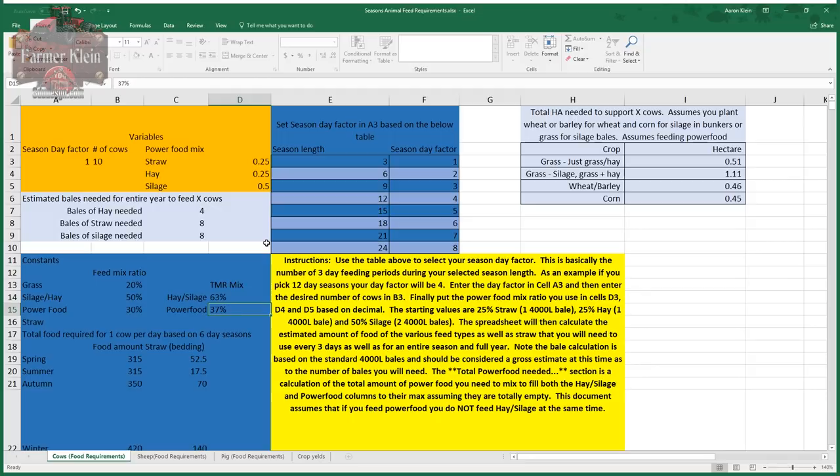This column represents what Seasons says one cow needs per day based on a six-day season. Spring: a cow eats 315 units of food and requires 52.5 units of straw for bedding. Summer: 315 units of food and 17.5 units of straw - significantly lower. Autumn: 350 units of food and 70 units of straw. Winter: they're eating like pigs - 420 units of food and 140 units of straw per day.